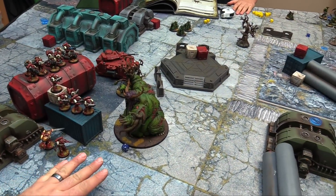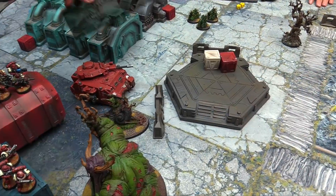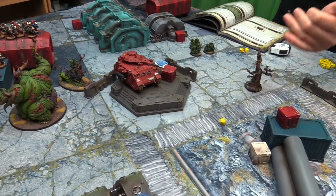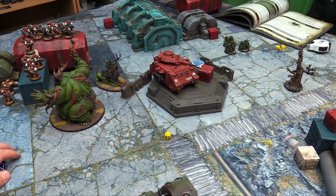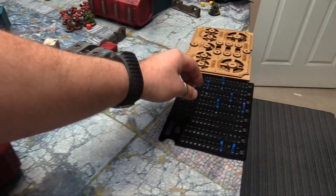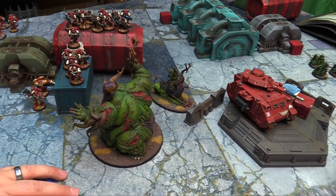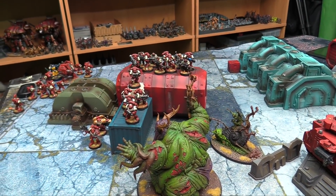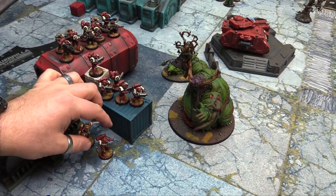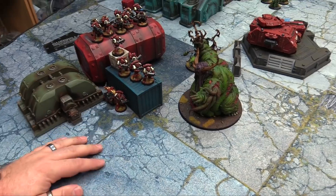Space Marines move out of line of fire for turn four — turn four is now. The Chapter Master falls back. The Lieutenant falls back. Tank falls back. The Assault Marines position themselves to contest an objective. Can't shoot this turn after falling back. The units not in combat hang back to give rerolls. Fall back from Slimux — taking D3 mortal wounds for falling back within one inch of him each time. These guys stay where they are partying within three inches to hold Line Breaker.